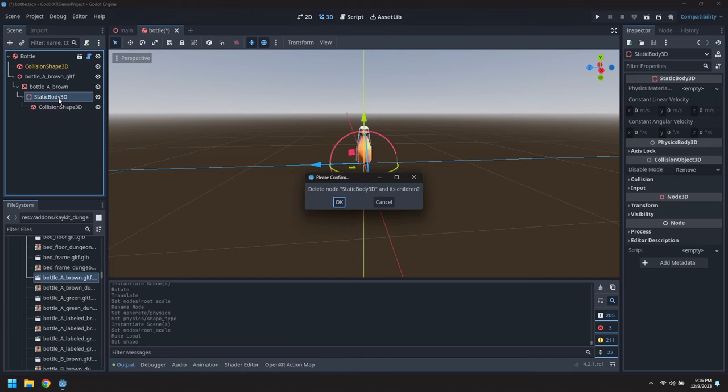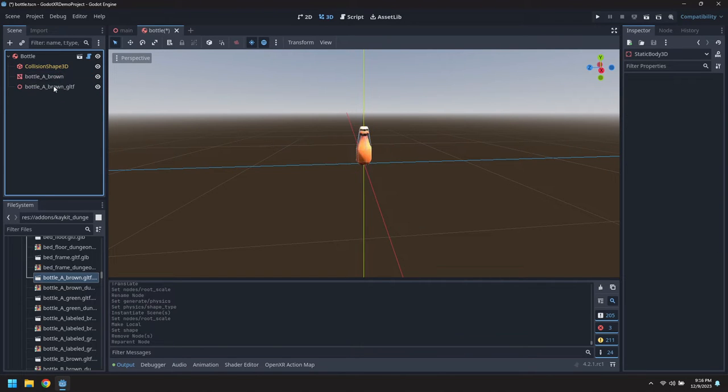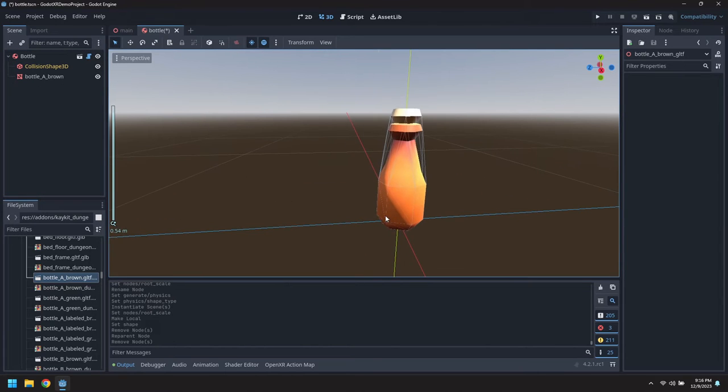We don't need the collider or the static body anymore, and we can bring the mesh up. Now we have the collision shape and the mesh as direct properties of this pickable object.